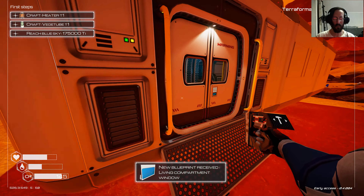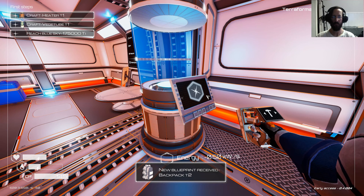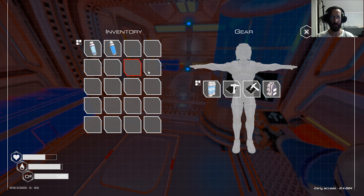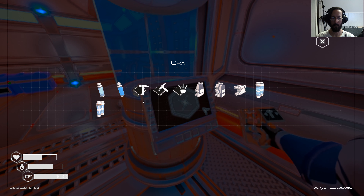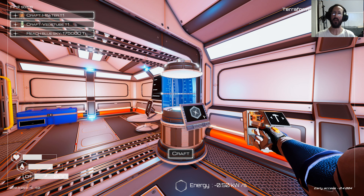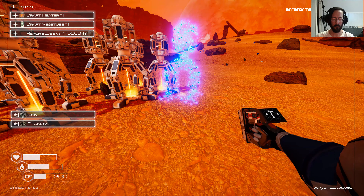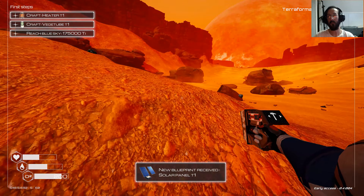A new blueprint — living compartment window, very nice, much better. And we got back to the backpack T2 almost immediately after. Backpack T2, oxygen tank T2 — now we can stay out for 200. And we got a solar panel blueprint.